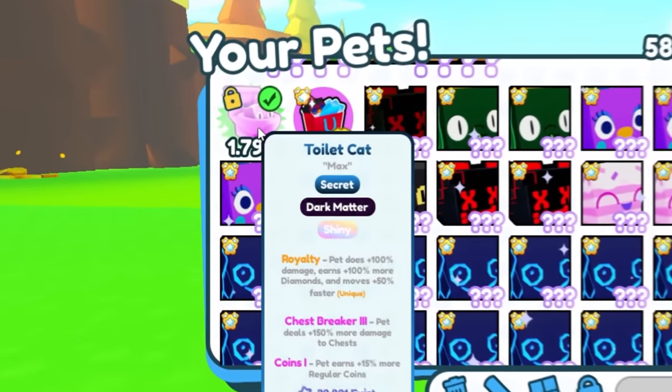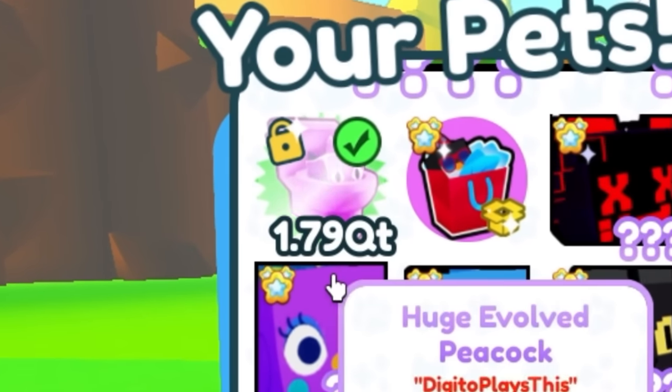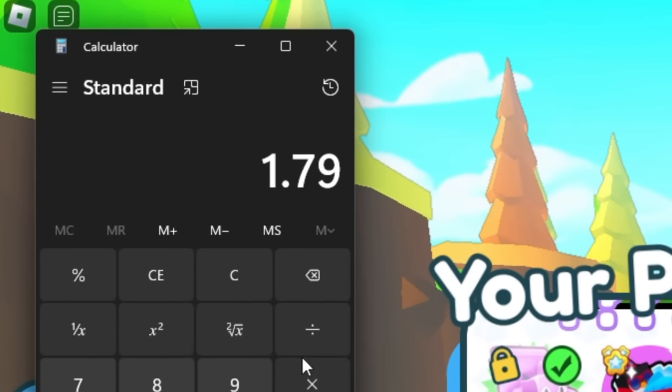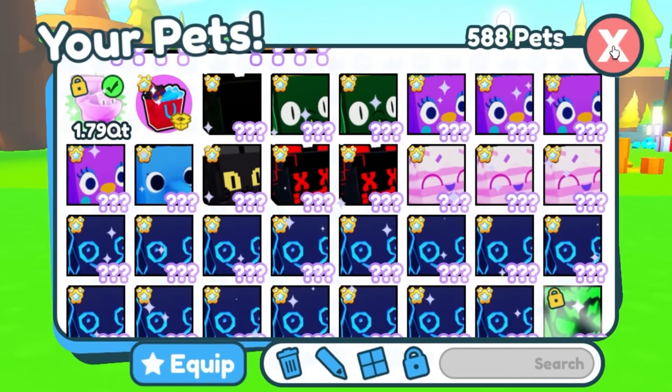Today I have the strongest pet in Pet Simulator X, and it's the secret toilet cat right here. It's the Dark Matters Shiny Secret with royalty, which means it does double the damage. As you can see, it has 1.79 quadrillion. If we do 1.79 times 2, that would be 3.58 quadrillion damage that this pet does. So yeah, this pet is extremely, extremely powerful.